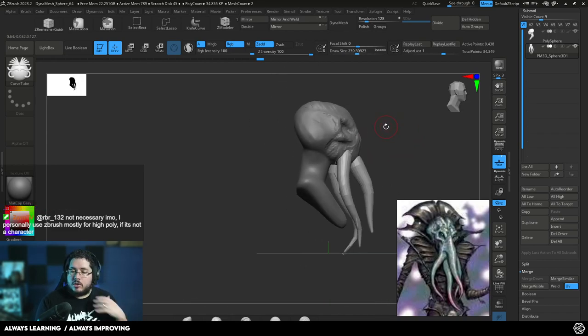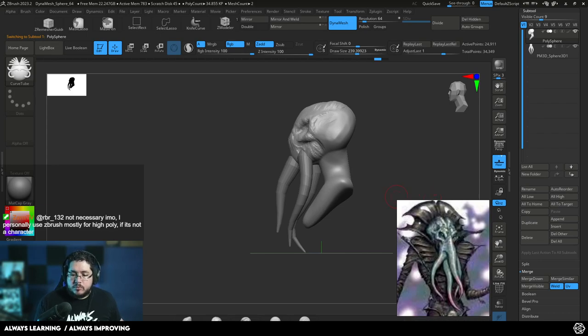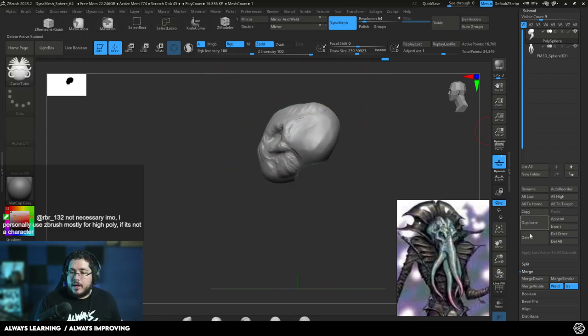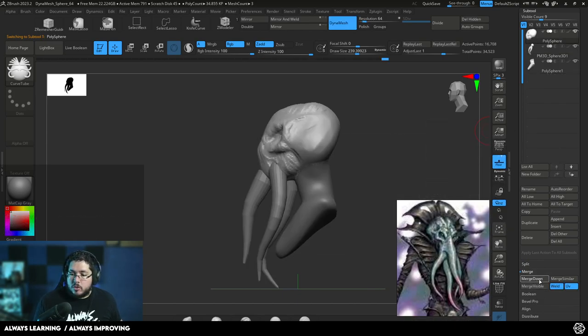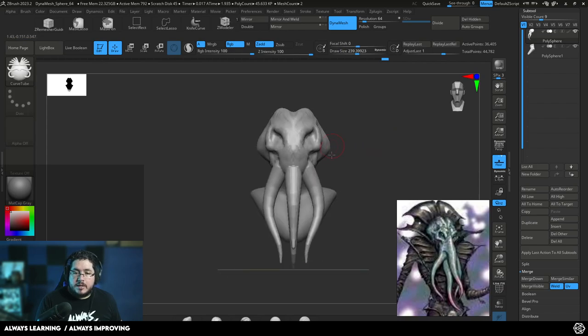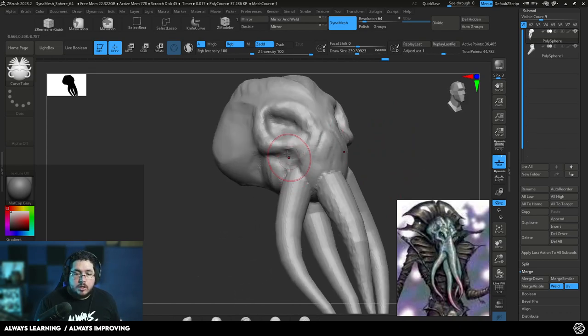One thing we could do here is combine both tools — we can combine the tentacles and the head. But I'm concerned about the back of the neck where it's not going to be possible to sculpt both elements. Here's the trick: I'm going to go to the head, isolate it, then with Ctrl+Shift change to Select Lasso and select just the head. Then go to Split, Split Hidden. Now the head, neck, and tentacles are three different pieces. I'll push them up and then Merge, Merge Down. Now if I Dynamesh, the tentacles and head are one single piece and the neck is a separate piece. That way I can work on both parts much easier.